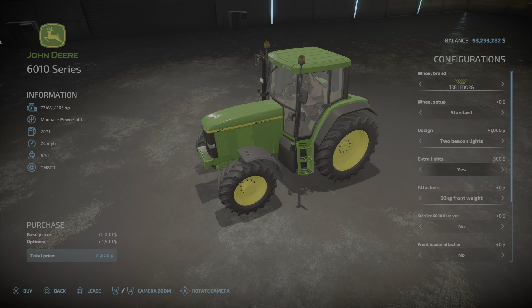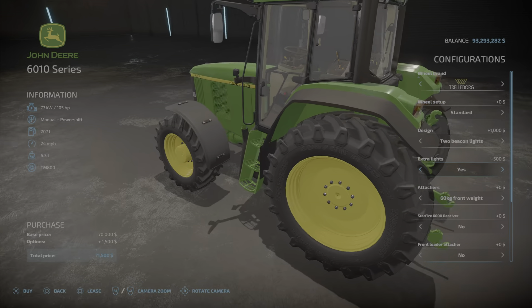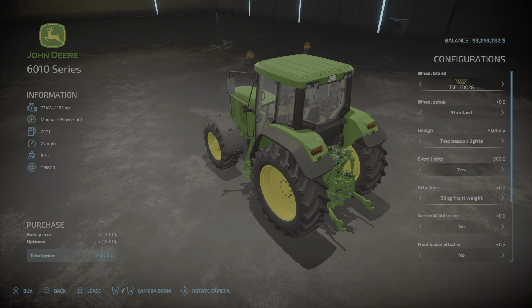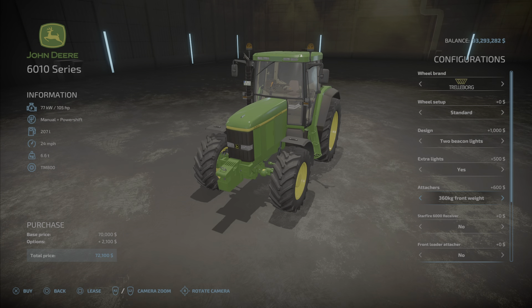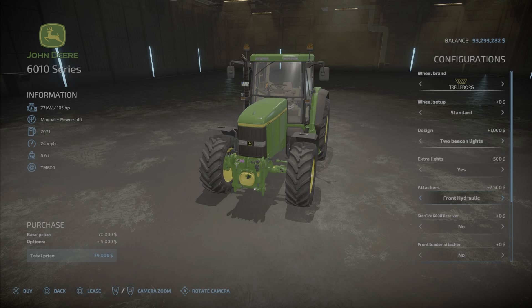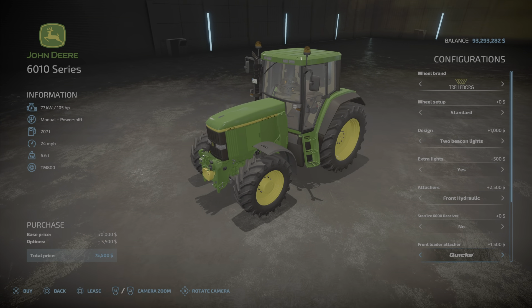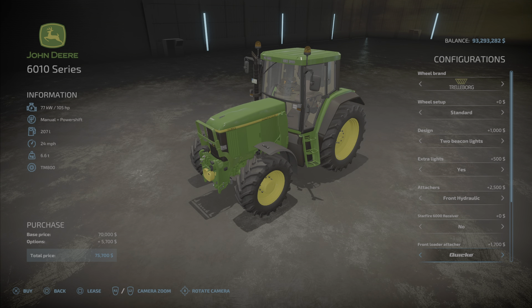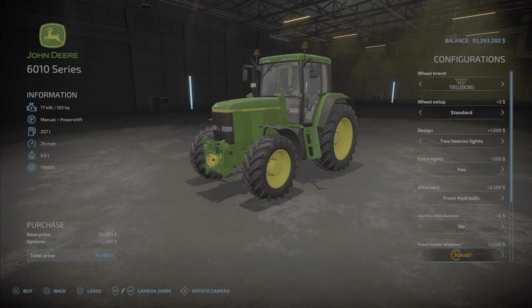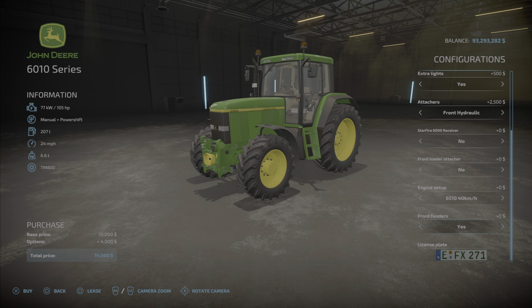Design options include standard, left beacons, left and right beacons, and extra lights right there on the A-pillar. For weights, you get a 60-kilogram weight, 360, and up to 11 options, then a three-point link option — nice. There's a receiver option that's cosmetic. For front loader you can choose Quickie with the front grill, Hour with front protection, or none. Front fenders are yes or no.